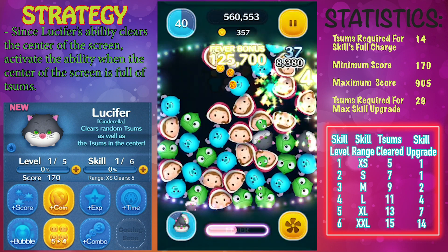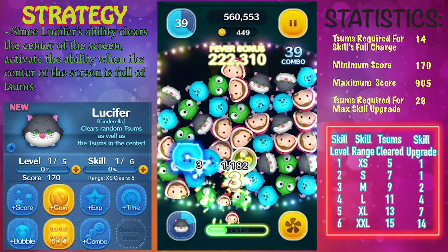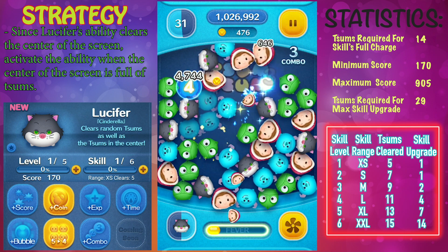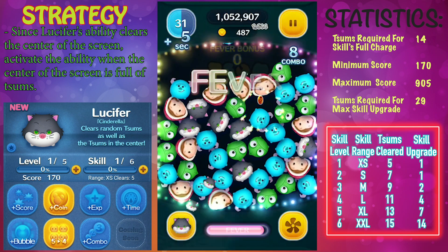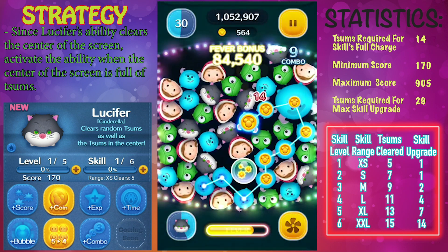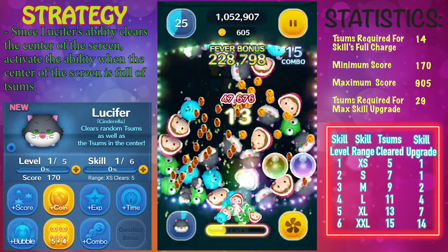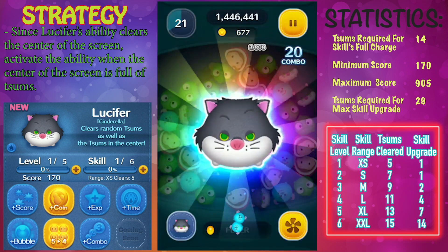Honestly you wouldn't be using Lucifer for score anyways, so you can kind of ignore that factor. If you do want to max Lucifer up to skill level six, you'll only need to get 29 copies of him, so that's actually really good. As you level up Lucifer through the different skill levels, the blast radius will get a little bit bigger for the center area and the additional zooms he clears at the end will increase.